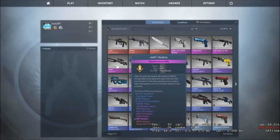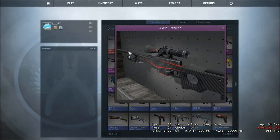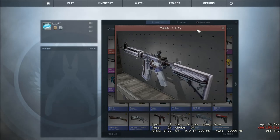Next is Classified, highlighted by the pinkish purple name. Right here is the point of no return — after moving on from this type of weapon, it gets very expensive. Last is Covert, highlighted by the red name. These get very expensive and look very nice.